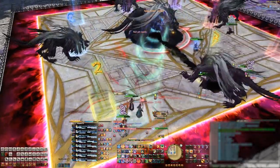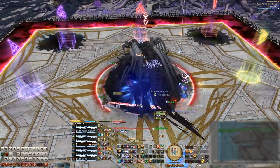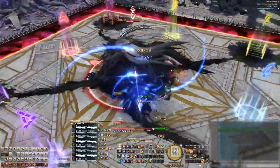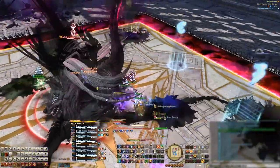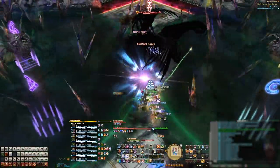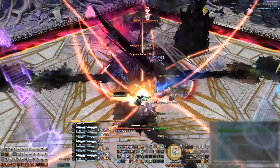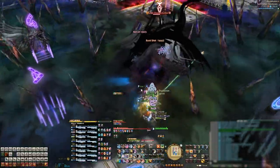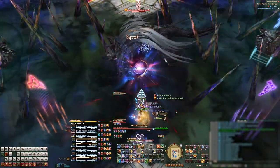Next the boss will cast Deep Shadow Nova, the raid-wide AoE. Then he'll cast Fade to Shadow. The boss will tether to four shadow blobs in the corners of the stage — there are two straight and two squiggly shadow tethers. The shadow blobs with the straight tethers will explode first, while the blobs with the squiggly lines will explode last. The boss will also start to cast Implosion in the middle, so only one corner is the safe spot. Stand under the boss first, look at which corners have the squiggly lines, then see what Implosion the boss is doing and move to the safe corner. Once the first set of AoEs go off, rotate 90 degrees to dodge the next AoE explosions.